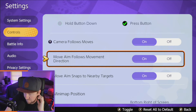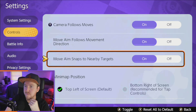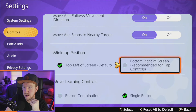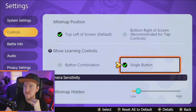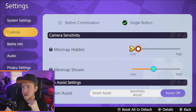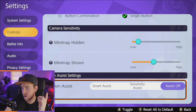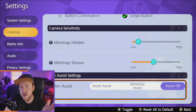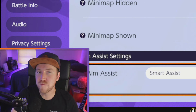Move aim follows movement direction — that's fine if you want it on. Move aim snaps centered by target — that's fine too. For the minimap, I keep it top left, which is where most people keep it. Button combination or single button — I just prefer single button personally. And aim assist is the big one: turn your aim assist off because it'll screw you over. Just get used to controlling your own aim, become a better aimer, and you'll get good.